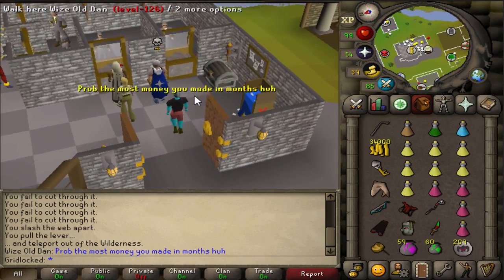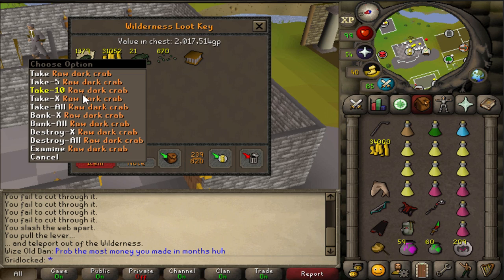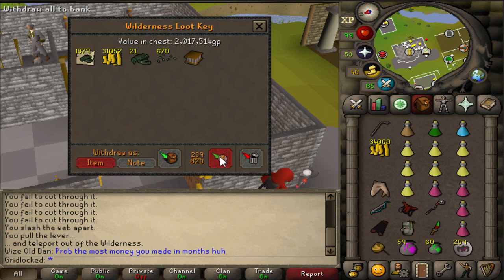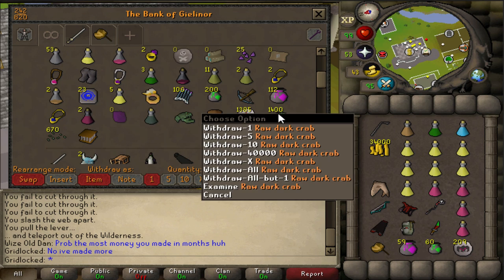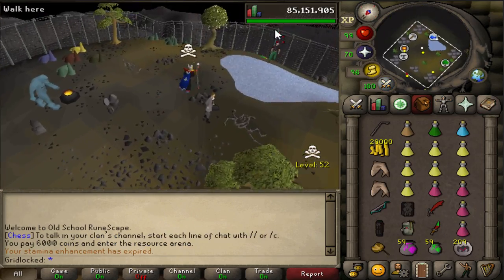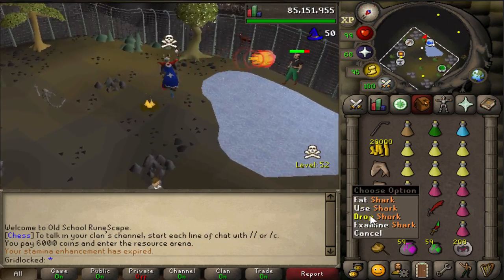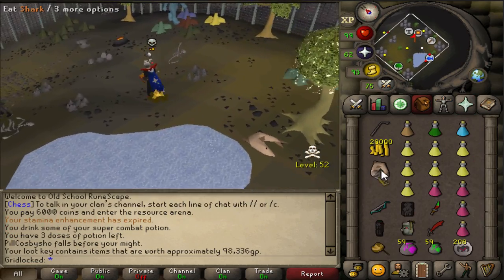Probably the most money you've made in months. Well, not really. You're really gonna sit there with 1,400 raw dark crabs? You're just not thinking. You should also have 2 mil on you for no reason. He does not - 100k, that's more like it. This guy's not getting out of here alive. In theory, this guy can't escape anymore because of the PJ timer. Good fight. First key was only 100k, second key 338k. Pretty good.